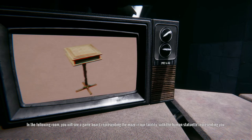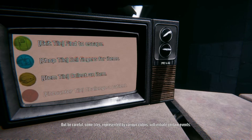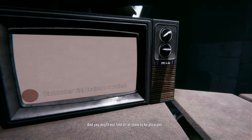In the following room, you will see a game board representing the maze in our facility. The human statuette representing you — your goal is to navigate through this maze and find a way out. But be careful: some tiles represented by various colors will initiate a certain event, and you might not find all of them to be pleasant.